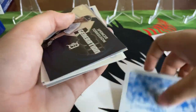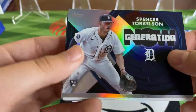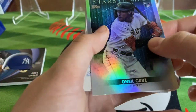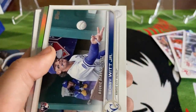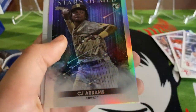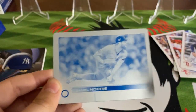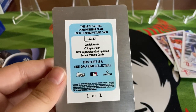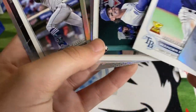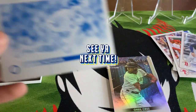Let's go back through the highlights. We have the Al Kaline die cut - love that. Spencer Torkelson Generations, O'Neill Cruz Stars of MLB, Wonder rookie debut, Bobby Witt Jr. rookie debut, Stars of MLB Bobby Witt Jr., Jeremy Pena foil, Julio Rodriguez rookie debut, CJ Abrams Stars of MLB rookie, and a Daniel Norris one-of-one printing plate. Wow - I can't believe we pulled that. This was definitely a phenomenal box. Thank you everybody for watching - please hit the thumbs up button and don't forget to subscribe. See you next time!